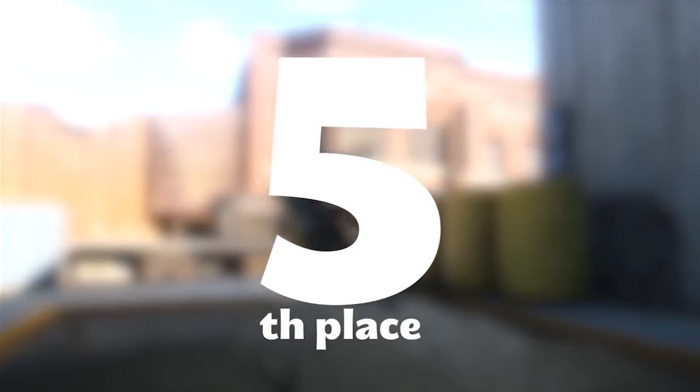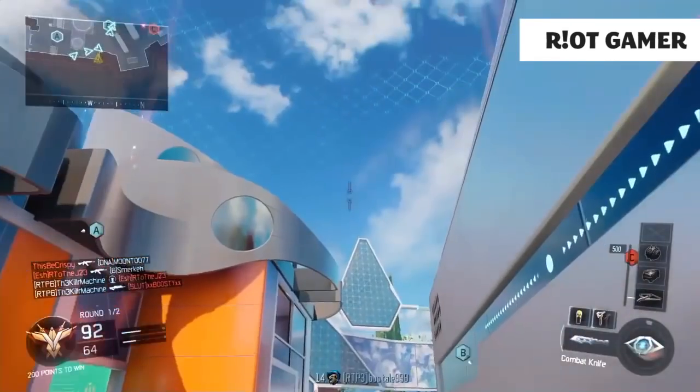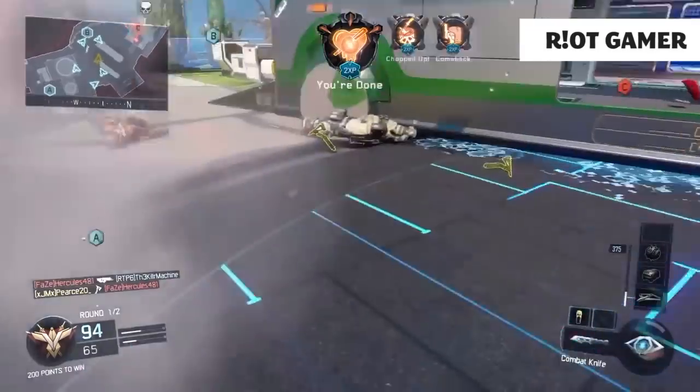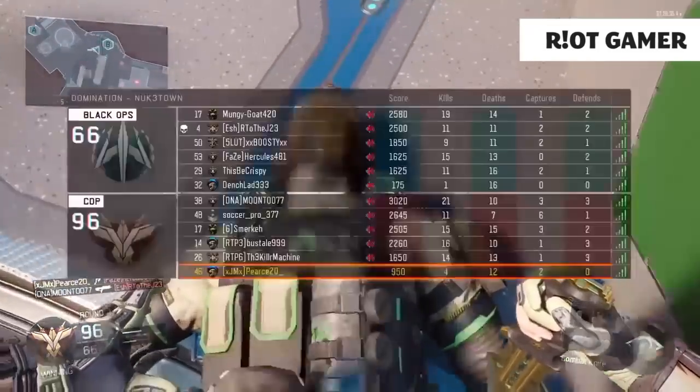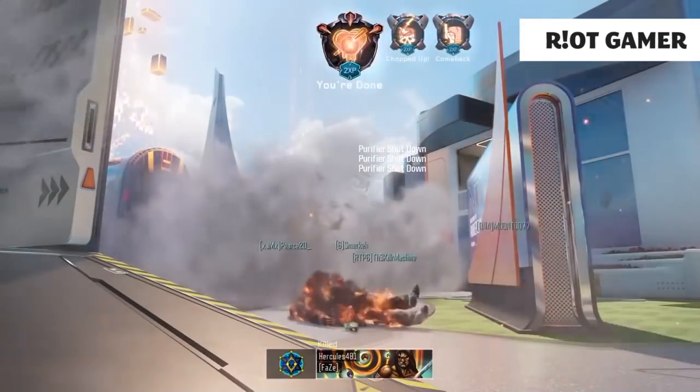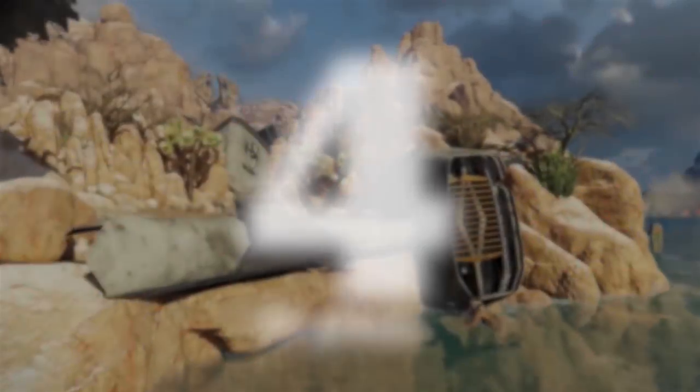Starting off at number five, we've got a cool shot on Nuketown. This is Riot Gamer — he sent in this clip and it banks off that cool little looped bit, going right over to defend the B bomb. He hits a Purifier on the way down, which was really cool. I like the cinematic where you see him kill a guy and then get payback.